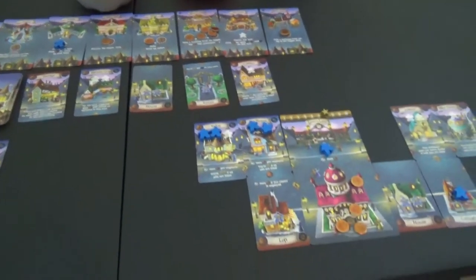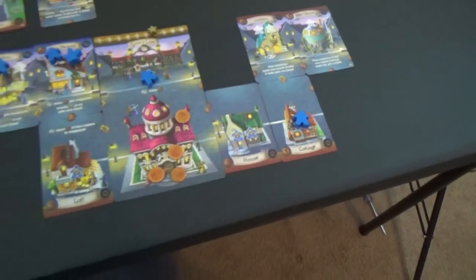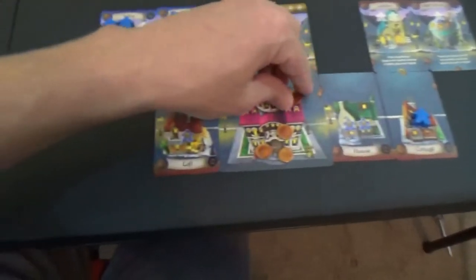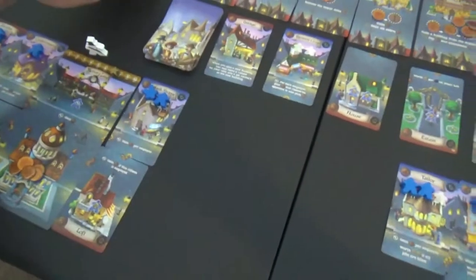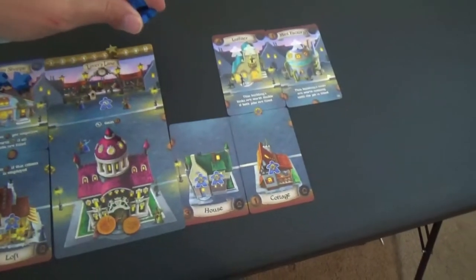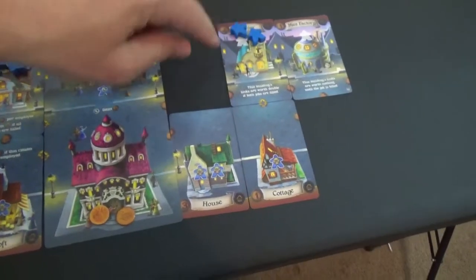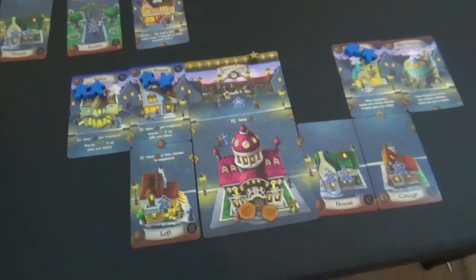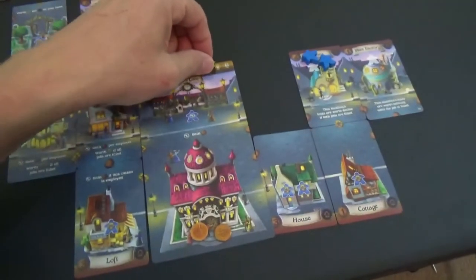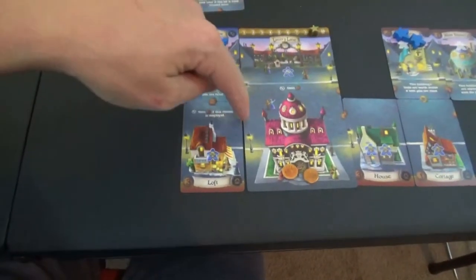Now we'll go back to this player. They need to put some people to work — they have two here. Let's spend two coins and put both of these people to work. This building's links are worth double, so now you get another victory point. That put them at eight, and nine! Oh, you were so close. Let's count it up to make sure.